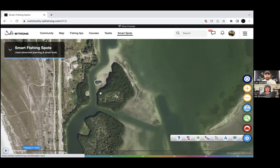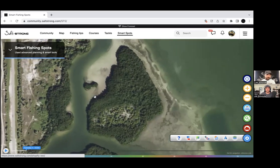Redfish, snook, and trout all gravitate toward oyster areas. There's a lot of food there, and it's great protection from dolphins — dolphins don't want to rub their skin against sharp shells. So oysters are great for both feeding and protection. As you zoom in, all the oyster spots you identified earlier show up clearly with the oyster layer, and you even discover ones you didn't notice before. It's the quickest cheat sheet for consistently finding good spots from home.